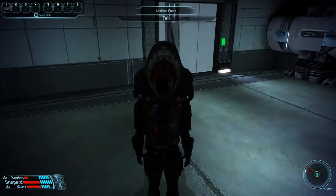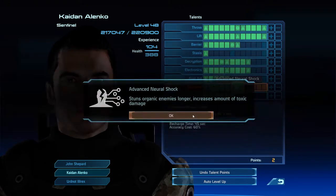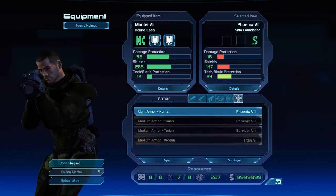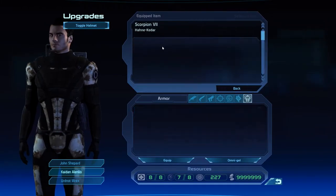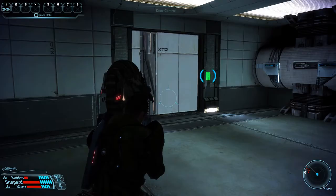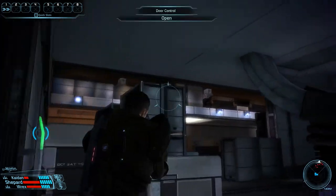With Rex telling us that we have indeed found the right place, it is now time to upgrade Kaiden before we start the combat. We have four talent points to spend, and I would like to put them all in medicine - that will give us advanced neural shock. Then we can also quickly put two armor upgrades on Kaiden. Now we can get things started with a bang.